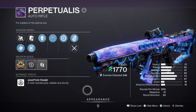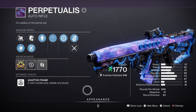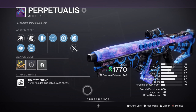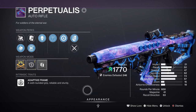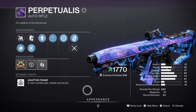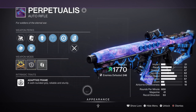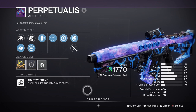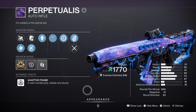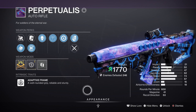This is a 600 RPM AR with a base magazine of 41, great for sustaining damage for a long time. Envious Assassin will overflow the magazine if you use another weapon on hand, while Target Lock increases damage the longer it stays on a target. With how big the magazine can get, it can almost feel like a machine gun in your energy slot. If you're really lucky, you could get a roll with the Hatchling perk, where getting a kill with a strand weapon produces a Threadling near your target, giving you even more reason to farm for it.